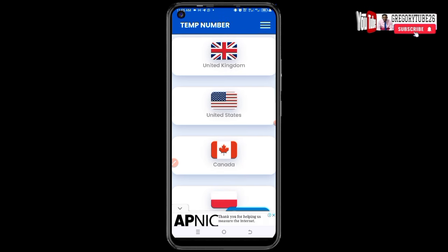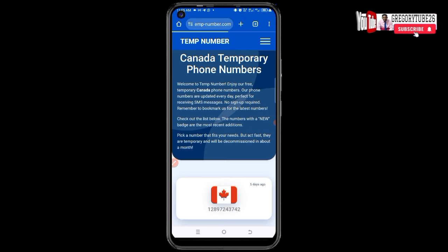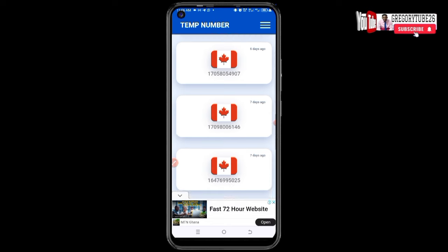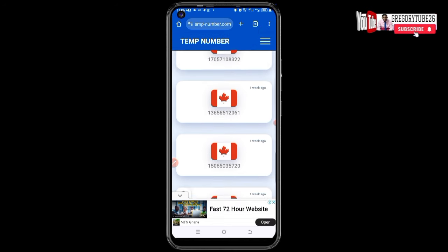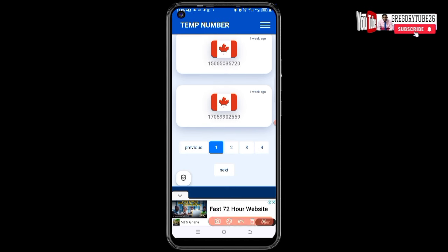Let's use Canada. Click on Canada and it will load like this — you can go ahead and skip the ad. Scroll down and you can see different mobile phone numbers here. We are going to use these numbers to get referrals. You can see there are multiple pages — page 2, page 3, page 4 — you can open them one by one to get more numbers.